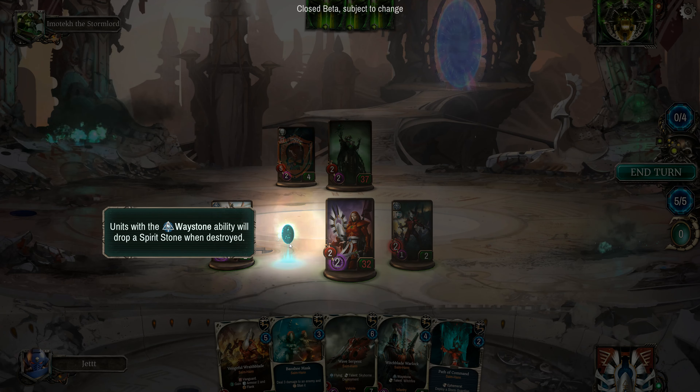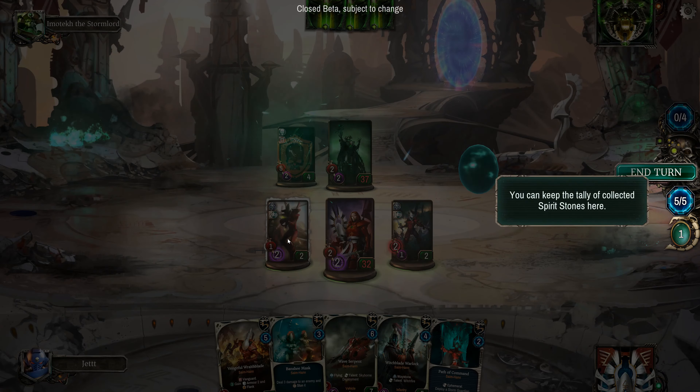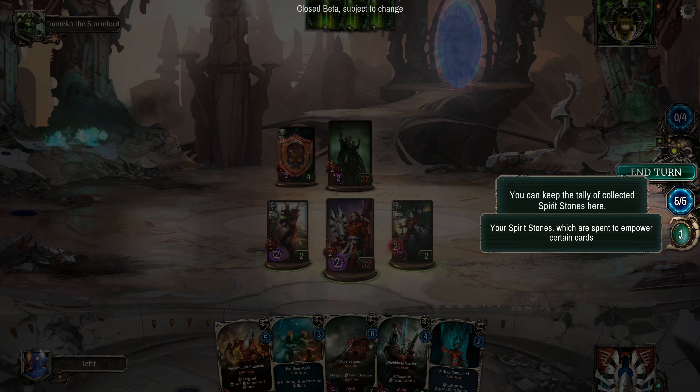You see this waystone? That is the Eldar faction ability — you can collect these. Click it, collect it, and it comes over here. As you collect them you'll have one, two, three, four, five — you can use those to activate special abilities.